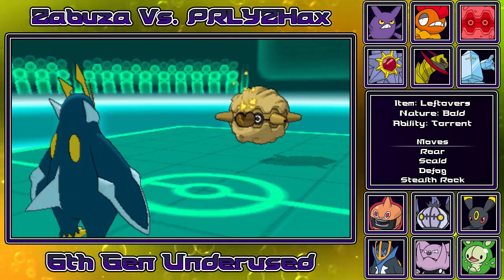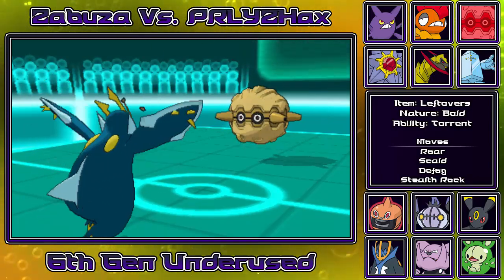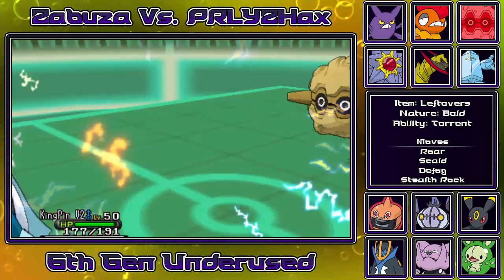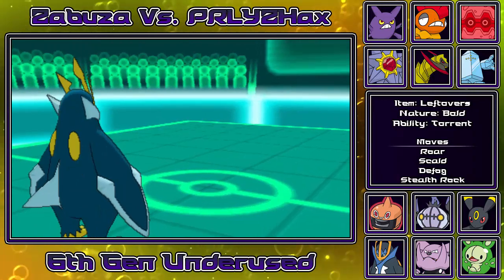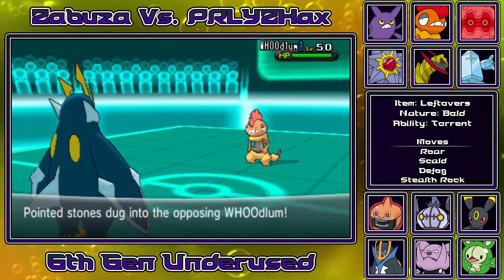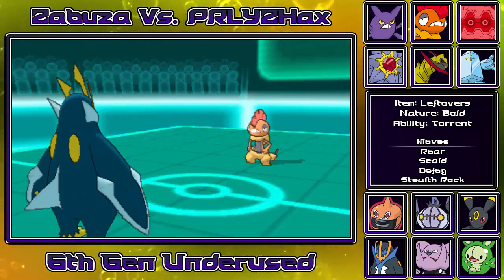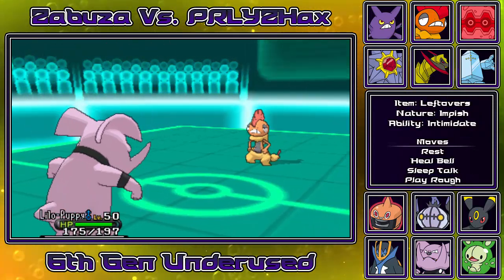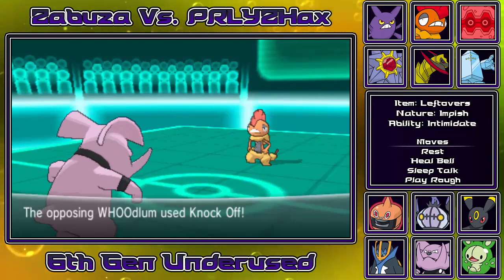In this upcoming turn I'm gonna be able to exchange rocks with him. I considered going for defog, but for some reason I was convinced that his Crobat was the one that had defogged the entire battle, even though he had three Pokemon that could have defogged or rapid spun. He's gonna bring in his Scrafty on the volt switch. This isn't a good situation for me because it can just go for the fighting-type move, so I switch into my Granbull to get off the intimidate.